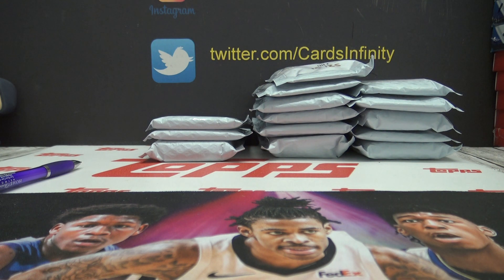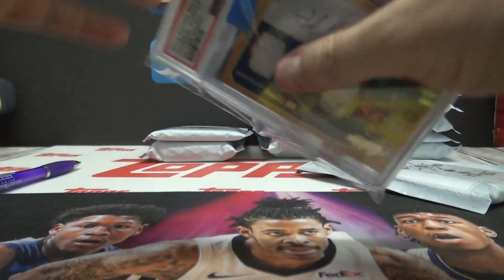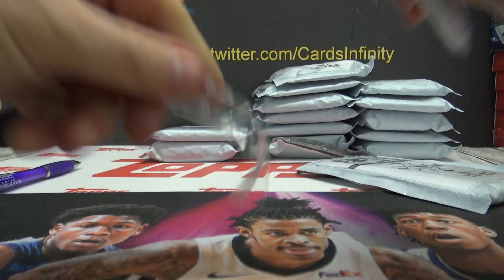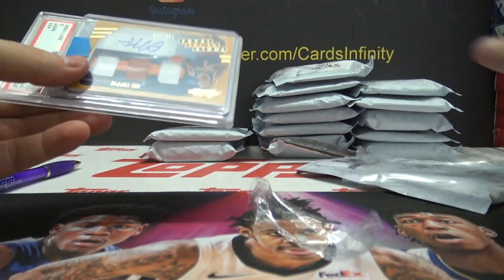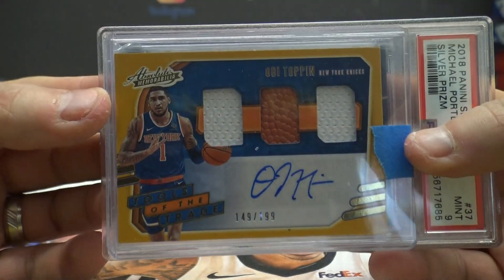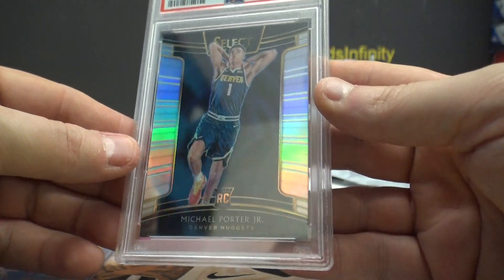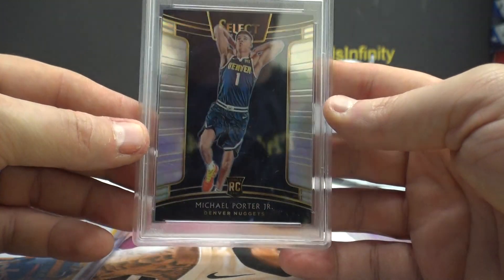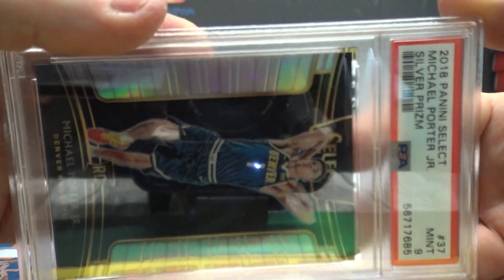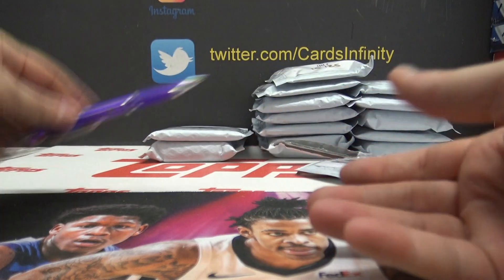Pack 12 going to Brad. Pack 12 is OB top and triple relic autograph from Absolute, numbered to 199, and another Michael Porter mint 9 silver Prism rookie from Select, mint 9. There you go Brad.